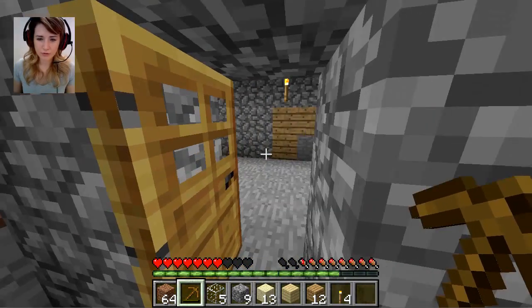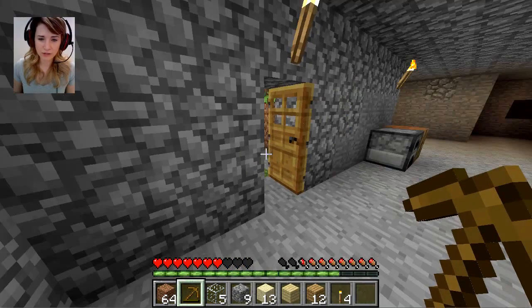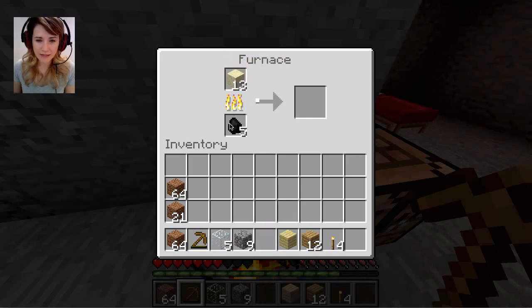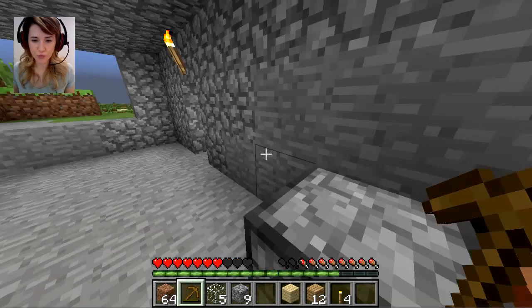Oh my god — go in my door. I might need to make a double door there — it's not going that great. I need to smelt more. I need to smelt more. Where's my sand? Smelt away! Oh okay, so the coal goes down for every transaction you do. That's fine.